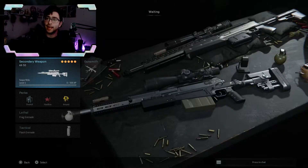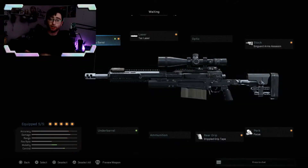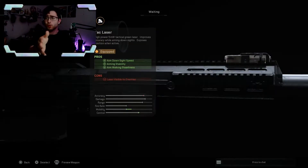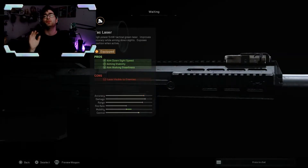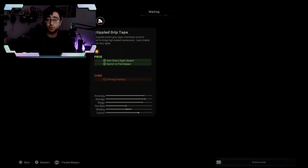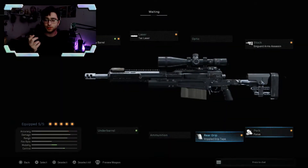For the AX50 — I don't hate it but I don't love it either. Use the 17-inch factory barrel for aim-down-sight speed and movement speed, plus the laser sight like on all the snipers. The stock also gives aim-down-sight speed, and the rear grip adds ADS speed with sprint-to-fire. I'm probably going to be using the AX50 more.